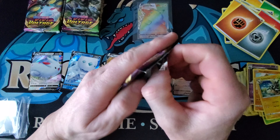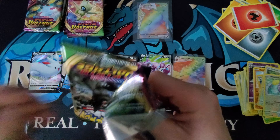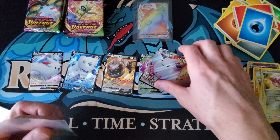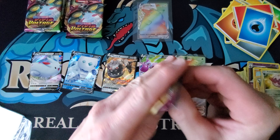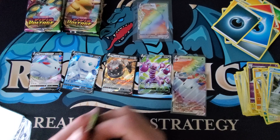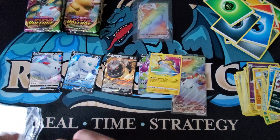Maybe we get lucky and there's two hyper rares in the box. Togekiss VMAX - we'll take that, I like that card. All these cards are in good shape - this is a good print run. Now the only thing I'm looking forward to since we got the hyper rare and the VMAX is the four V cards. We're about at our limit here.